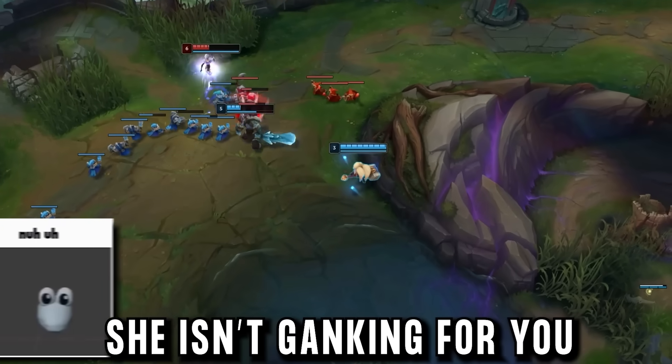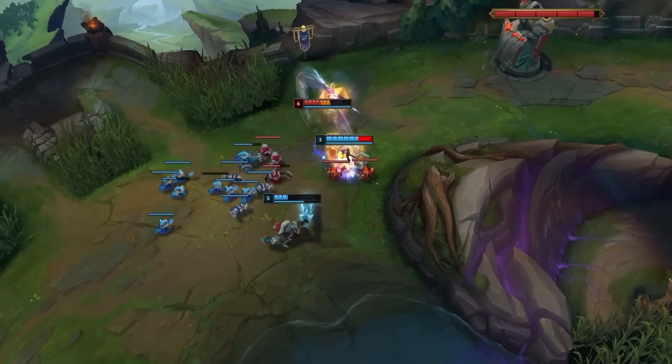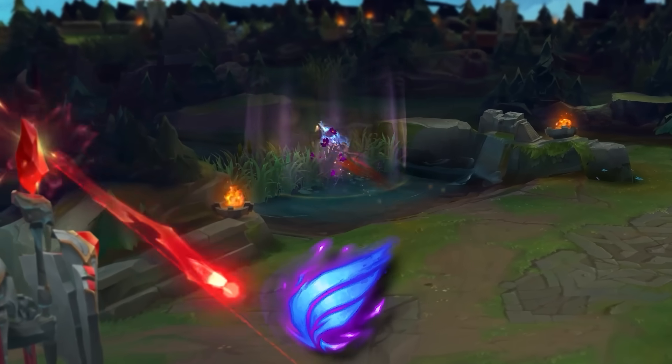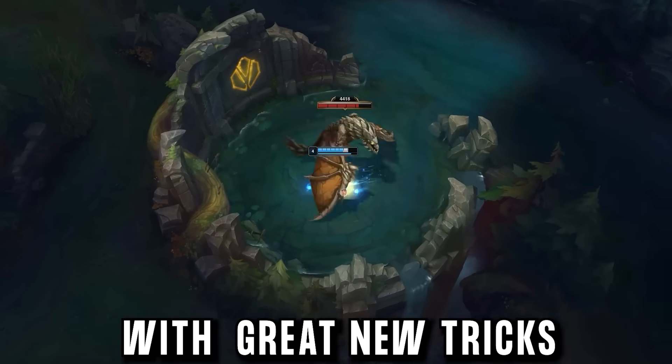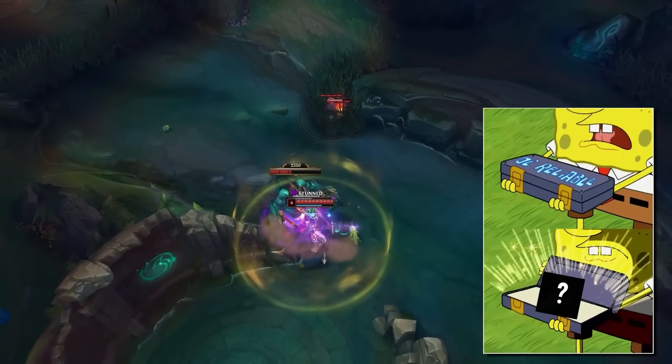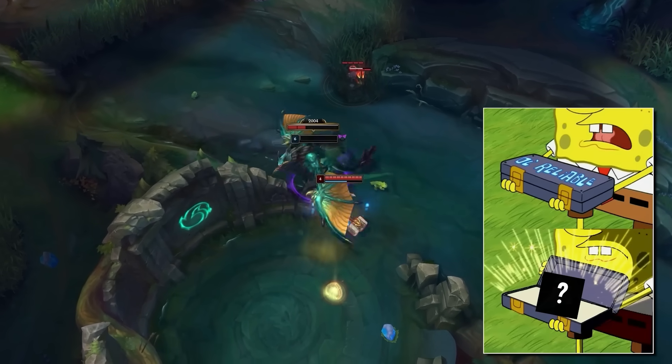This pick can reach highs of 700 movement speed. No longer being just a support, she isn't ganking for you — she's coming to your lane, killing the enemy laner, and then sprinting off with Phase Rush to get to her next play. With some great new tricks for Season 14, like soloing Dragon at level 4 on support, and one special new support item to really bring this build together.